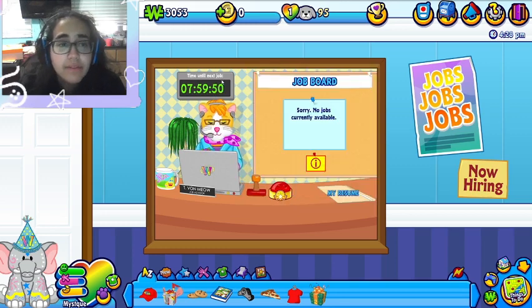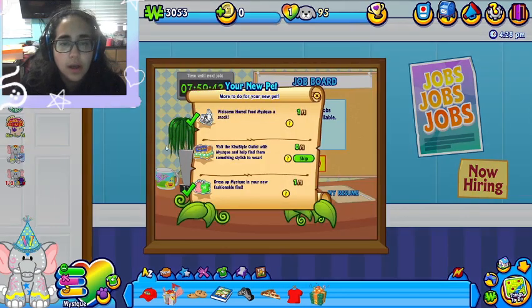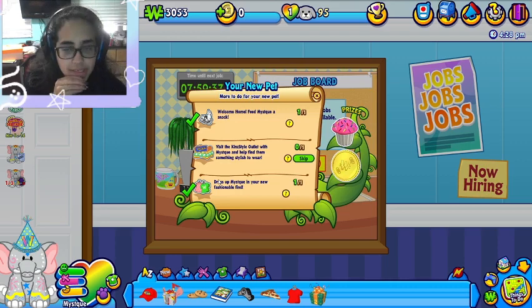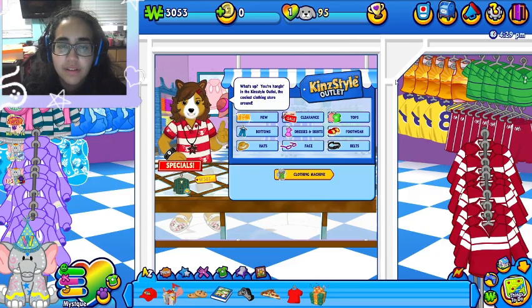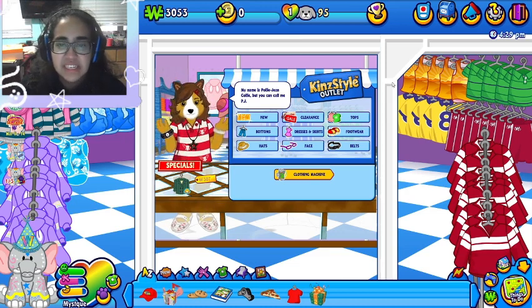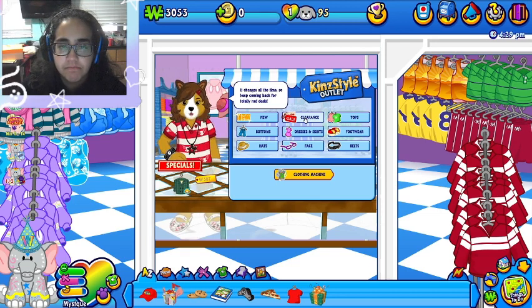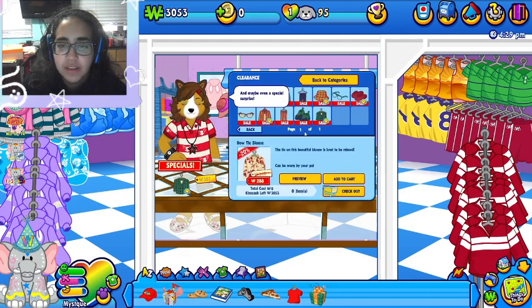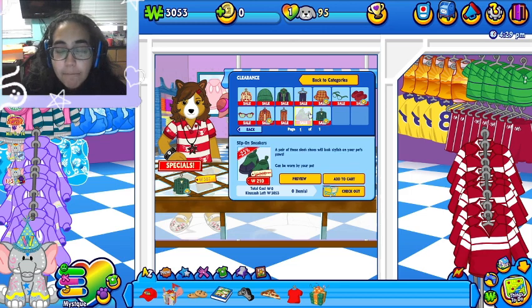Let's visit the Kinsville outlet with Mystique and find them something stylish to wear. 'This is a different shop — the Kin Style Outlet, the coolest clothing store around. This is where you'll find all the hip, funky, and fashionable threads to keep your pet looking stylish. You can also try the clothing machine to transform your old outfits into brand new items.' Let's see what's on clearance for Mystique. Ooh, cargo hoodie for two — baby girl, I just made 15 today, I don't have the money for this!